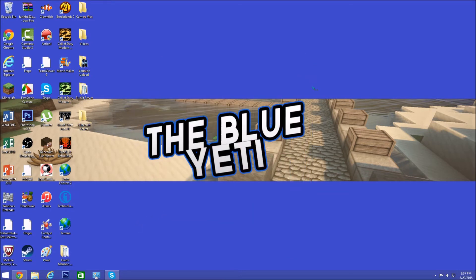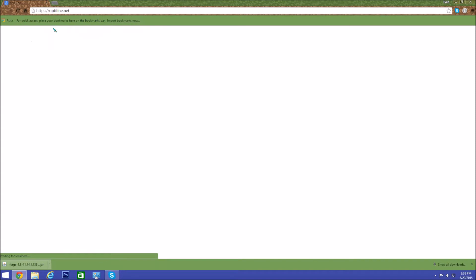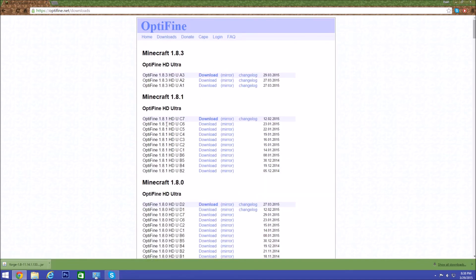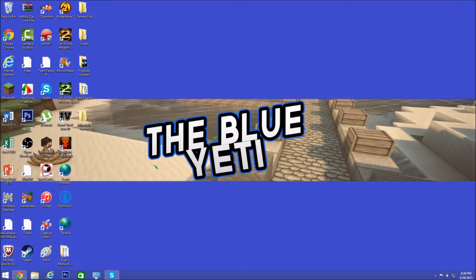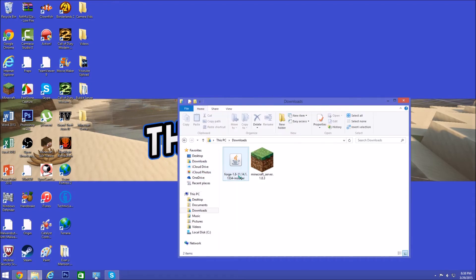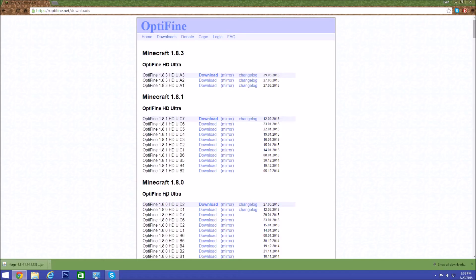For this step, you need to get OptiFine for your Forge version. Go to optifine.net and click Downloads. Make sure to get the version that exactly matches your Forge version. Go back and check — ours is 1.8 — so we'll get the 1.8 version, the first one listed.